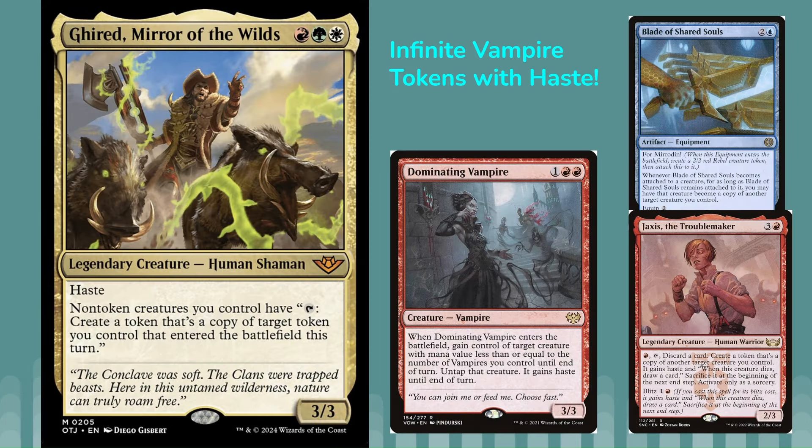Next up, we've got Girid, Mirror of the Wilds — 3 mana for a 3/3 with Haste. It says non-token creatures you control have: tap, create a token that's a copy of target token you control that entered the battlefield this turn. The combo here is with Dominating Vampire to create infinite vampire tokens.